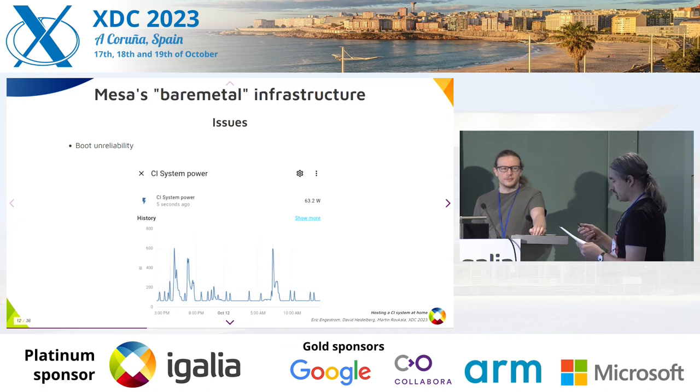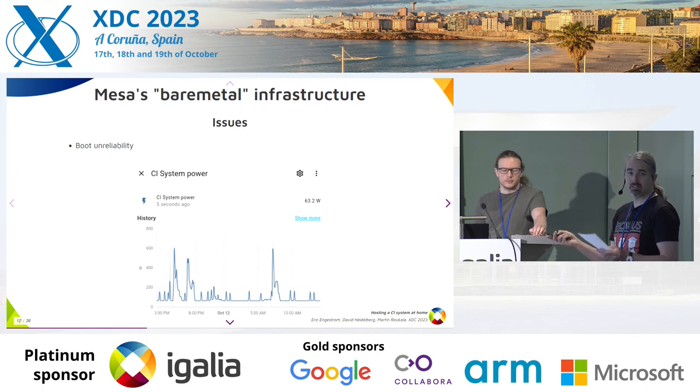Additionally, you're going to have a very spiky load. By default, when the machine is unused, you consume about 60 watts — not bad. And then whenever the machines are working, you can go up to 600. So you're idling at 10%, which is not too bad.